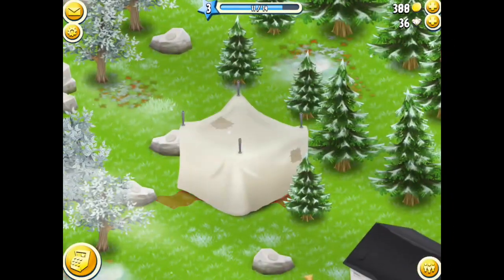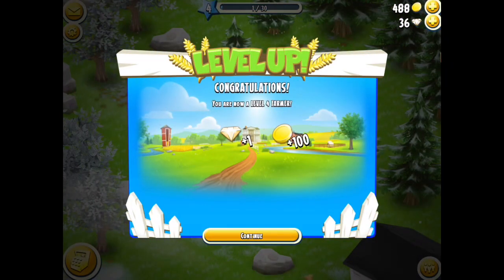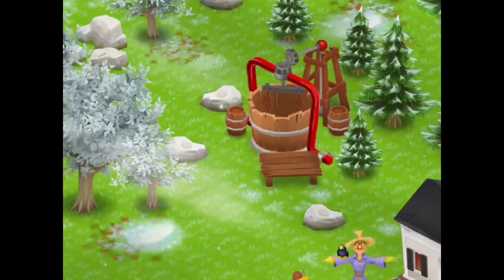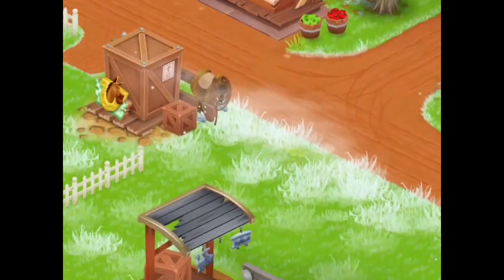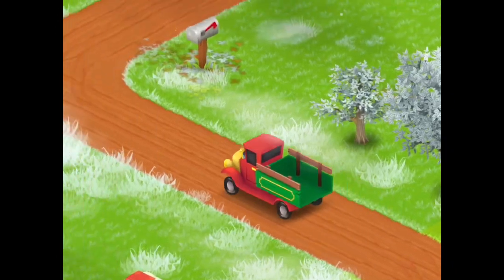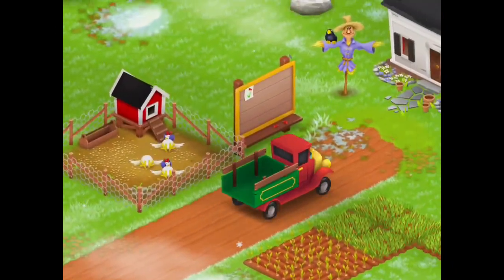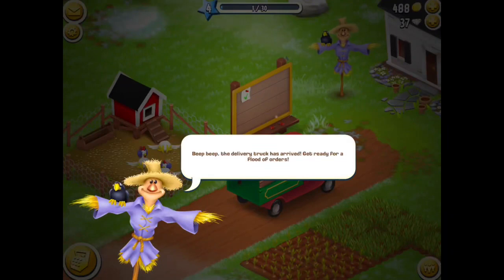The feed mill's ready, so we'll tap on that. And I've leveled up to level four — super awesome. The truck comes in at level four: our beautiful red, yellow, and green truck. This means that you can do truck orders.